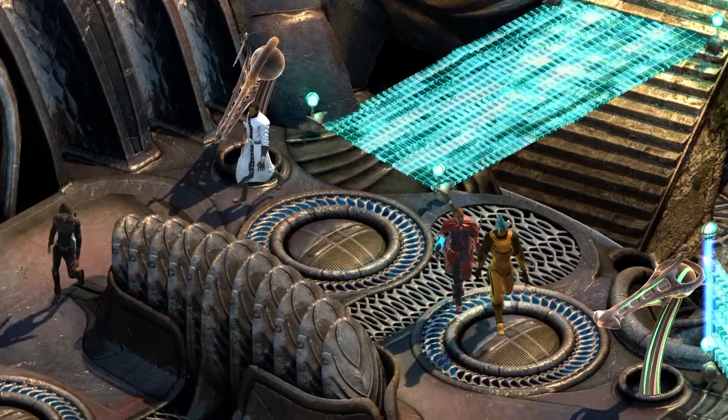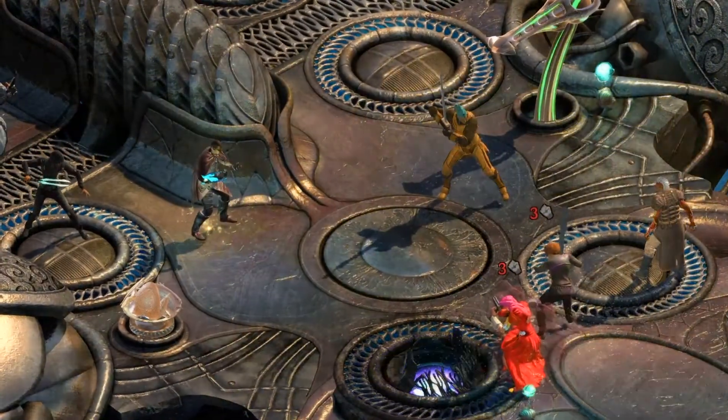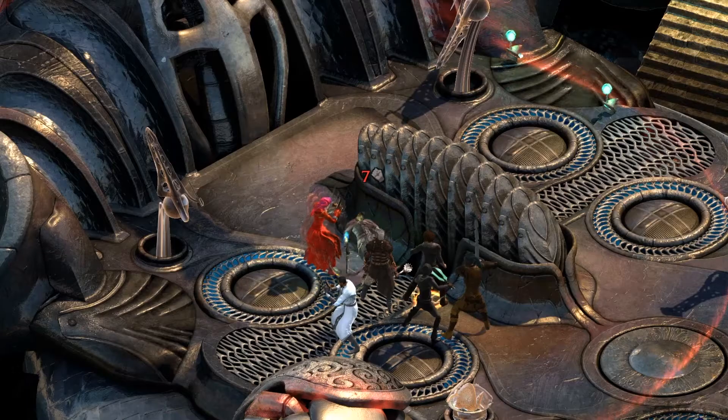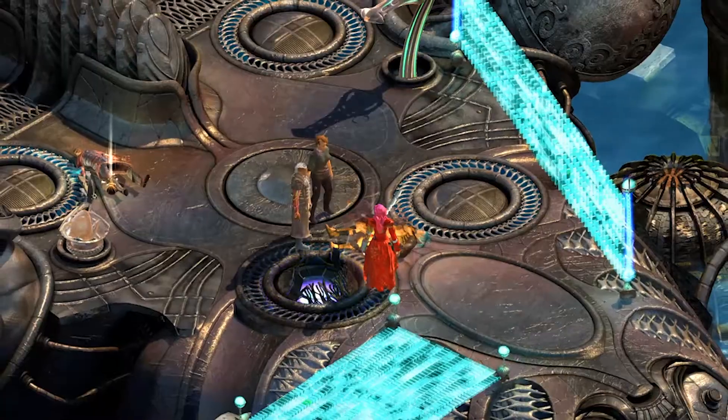Knowing who to kill first is also helpful. When a group of mercenaries attack, try focusing your attacks on their leader. Once dead, the rest might run away or surrender, sparing you the trouble of fighting them.